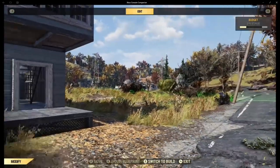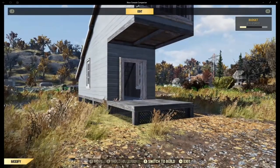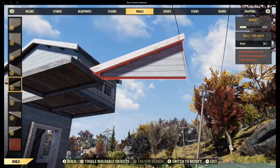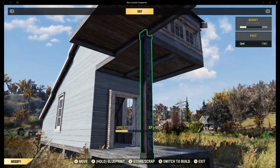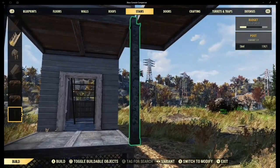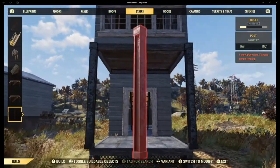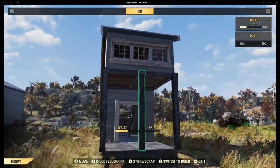I ummed and aahed about what to do and I've come up with a solution, which I'll show you once I've finished building. I'm going to use pillars on the corners, using a half floor as a snap point for the pillars. Be aware: because these pillars are in an illegal place, if you do manage to successfully blueprint this, they will just be stored. You could just put the pillars in the regular places and that would be fine.